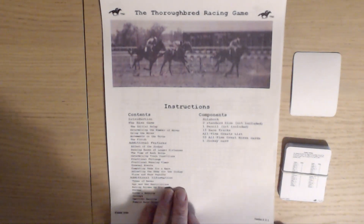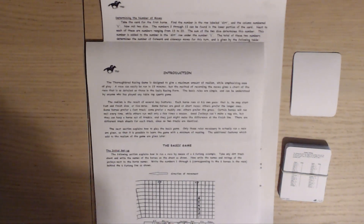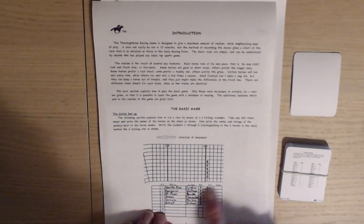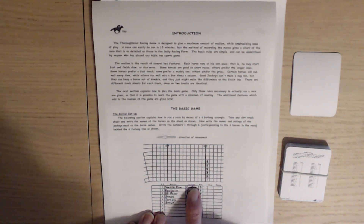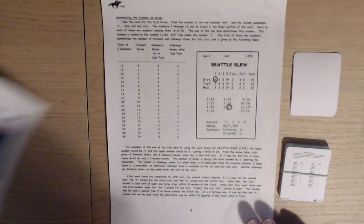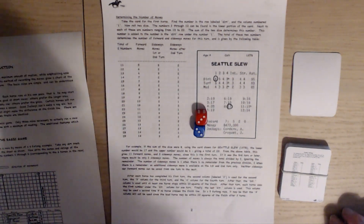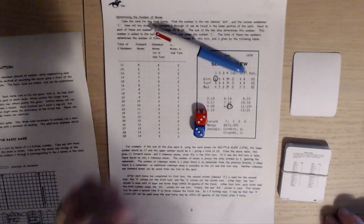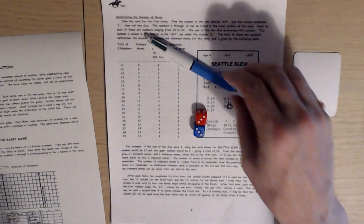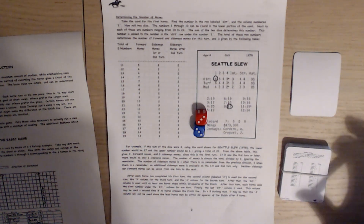The rule book is double-sided printed and shows you the layout of the horses, the jockeys and their ratings, and how to play the game. Effectively, what you supply are two dice — it doesn't matter what color — and a pencil, though I'm using a pen for reasons that will become clear later on.